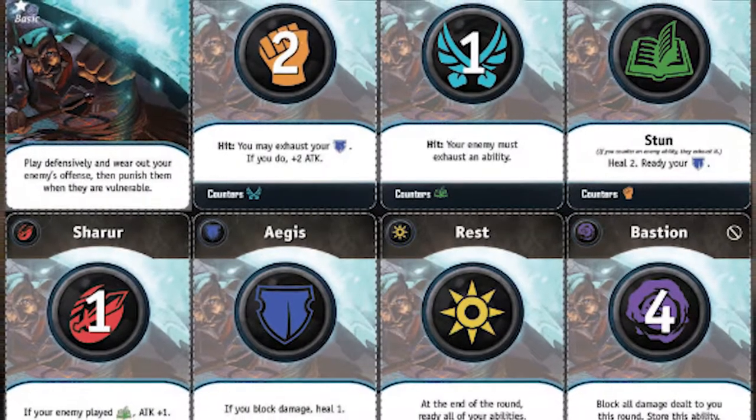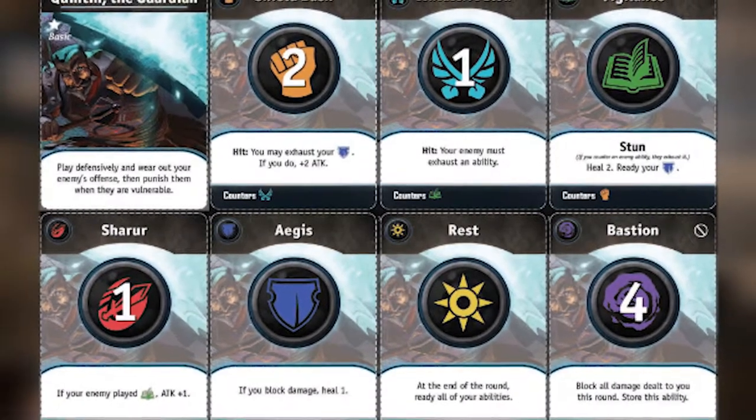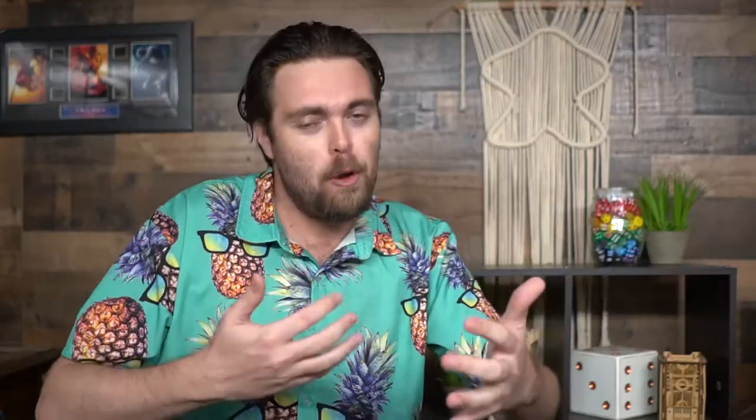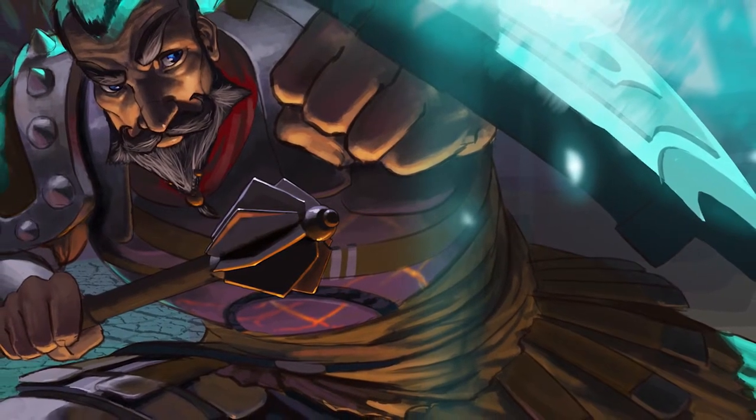You'll be selecting characters — they're going to get their own unique set of cards for their hand as well as an ultimate ability. Players will basically be playing cards face down against each other, flipping them up, determining if they counter one another, how much damage they deal, and then attempting to get their enemy's health points down to zero. If you can do that, you'll win the round, which could be the game, or in tournament mode, that's one of three you need to win.